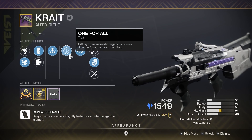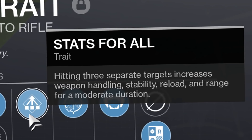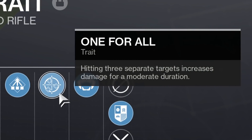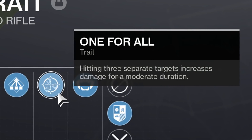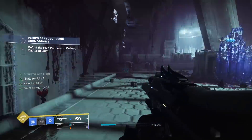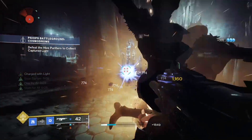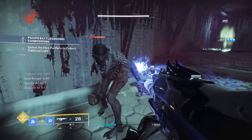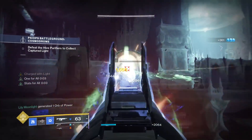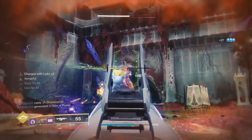And when you do, you want this roll. Behold - Stats for All and One for All. Stats for All: hit three targets and get increased stability, handling, reload, and range. And of course One for All: hit three targets and enjoy a 35% damage buff for 10 seconds. The immense synergy these two perks have - it's a must have. They're made for each other. It works perfectly. Add clearing to the extreme, whether that's champion-related content or just public events. Battleground strikes, dungeons - doesn't matter. It's perfect.